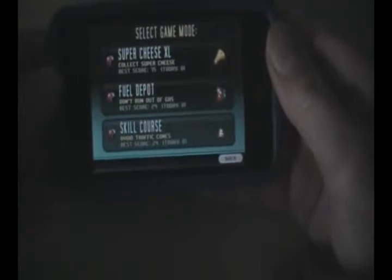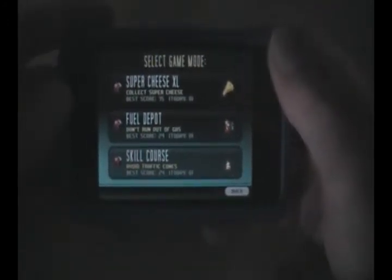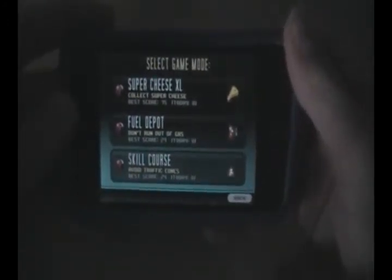I'll just hit OK and we'll start. So here you get three options: Super Cheese XL, Fuel Depot, and Skillcore. I'll just do the normal Super Cheese.